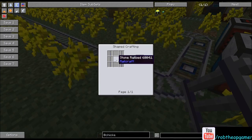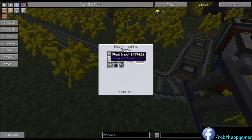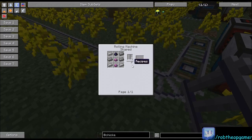The reinforced rails are made from six steel and three obsidian dust, or pulverized obsidian, in the rolling machine as well. That gets you eight of them. The really nice thing about this recipe is there's no creosote oil involved at all.